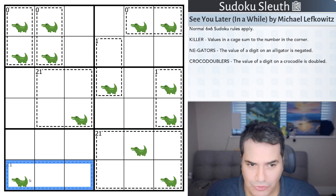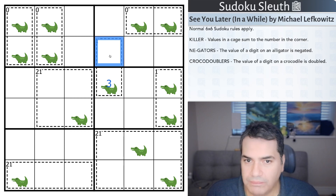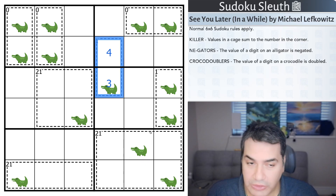Here's where it all makes sense. The value of a digit on an alligator is negated. So for example, if I put a three on here, that's now negative three. And then to get to a killer sum of one, I would put a four in here — four plus minus three, or essentially taking away three, gets you to one, which is the given total for that cage.